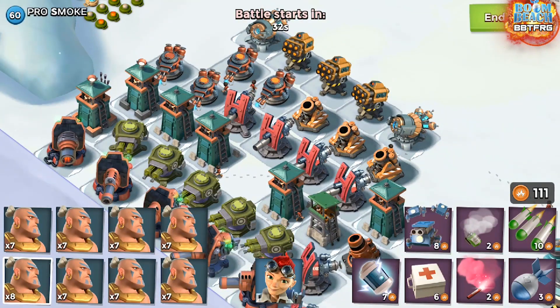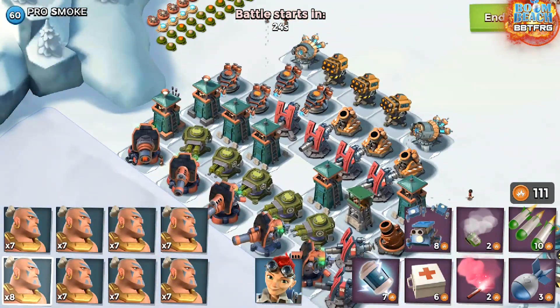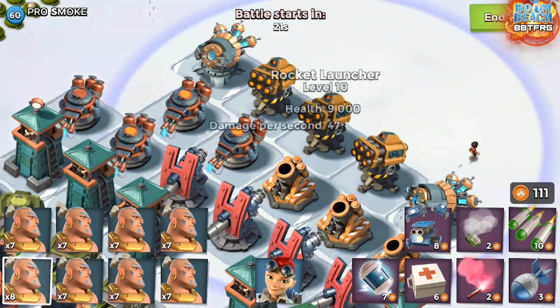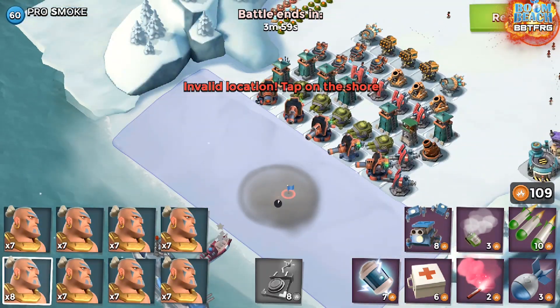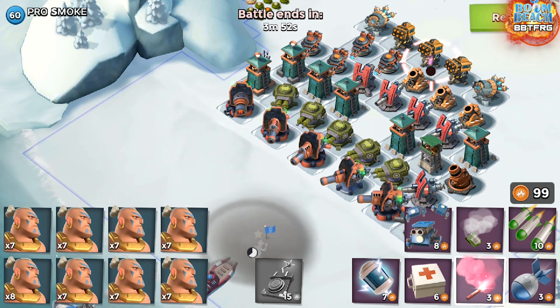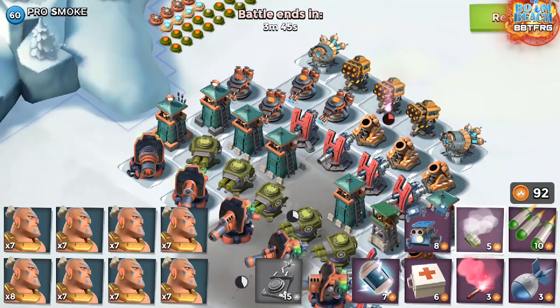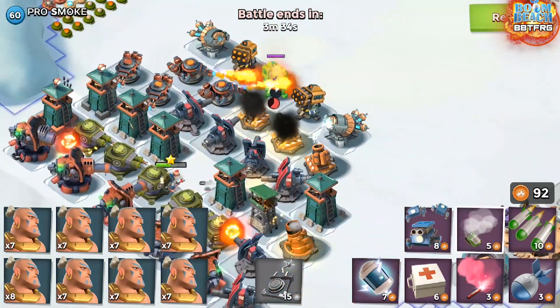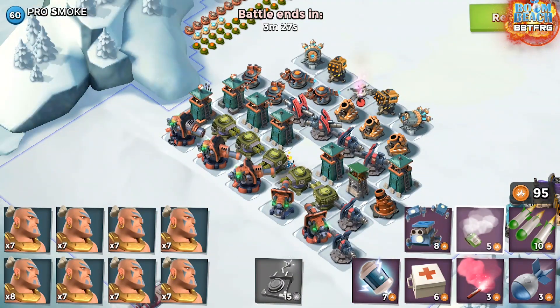That mechanic of targeting the defense with the most damage is how you control your double hacks. If you want to take out only one specific defense — say that middle rocket launcher — all you need to do is drop a smoke, put Sparky down, press hack while you're on the beach, and then flare the rocket launcher you want taken out. If you flare first and then press hack, she'll automatically select the closest or most-damaged defense. You always press hack before you flare your target, and that happens every single time.